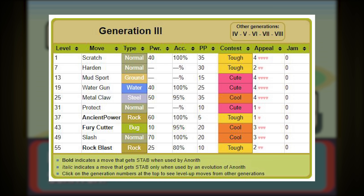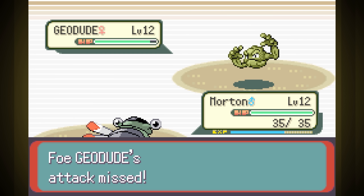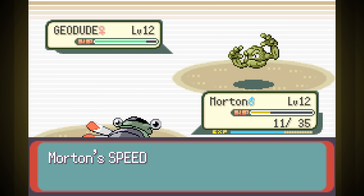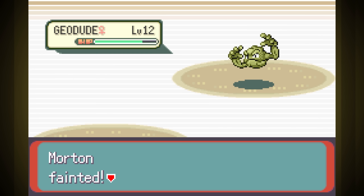We have the Rock Gym coming up first, and I doubt I can beat it without Water Gun, but it's worth a try. By the time we get to the Rock Gym, it's not even close. You'd think it might be like a back-and-forth chip battle since we're both Rock-type, but Bug is actually weak to Rock, so their Rock Tombs take a crazy amount of our health out. This isn't even close, and we don't learn Water Gun till level 19, so we have to grind.